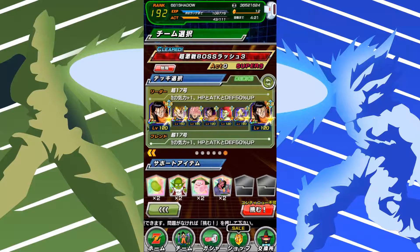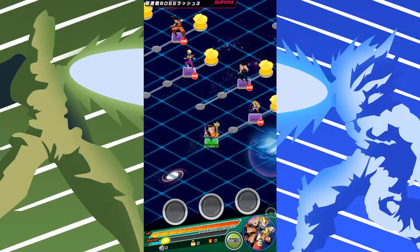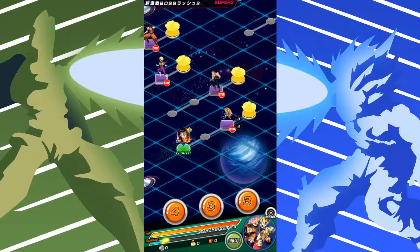We're going on Boss Rush Stage 5 just so I can see what this team can do - type advantage, disadvantage, all that fun stuff. Shoutouts to a guy in my Discord server for sending his friend's Super 17. If you want to join my Discord server, the link is in the description below. We have some cool guys that play Dokkan, so if you need leaders you can go there. We're just going to jump right into this.